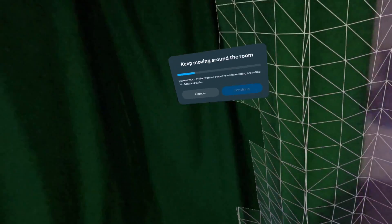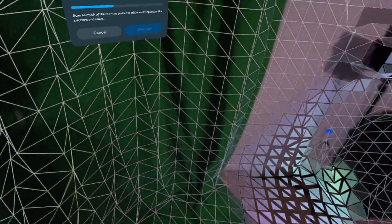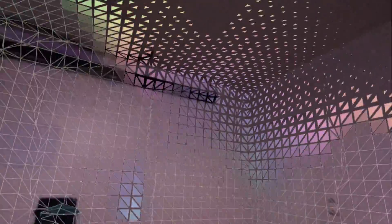By default, your headset should remember a bunch of different boundaries. So if you want a more seamless experience each time you boot into your headset, walk around your house and create boundaries in all of your rooms. This means anytime you put on your headset, it'll instantly remember where it is and already have the boundary set up, so you don't have to do the boundary creation process every time you enter a new room.